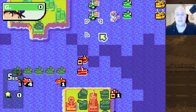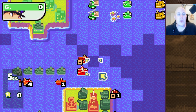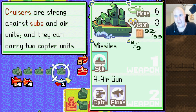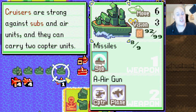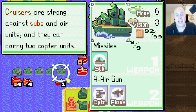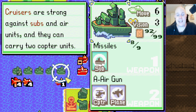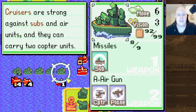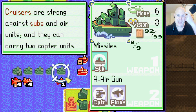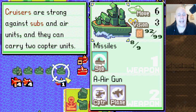A little bit of Cruiser trivia provided to me by the one and only Cardle: the Cruiser actually has an unused animation in the game where it directs its anti-air gun forward and shoots at land units. If you hack the game, you can actually hack this weapon in, meaning the Cruiser can deal with land units. This was probably something they intended to give it but decided to take out — which is a big shame, because if Cruisers were actually able to damage land units, they might have been a little bit more viable.